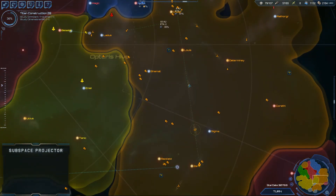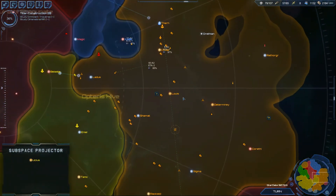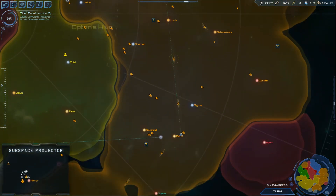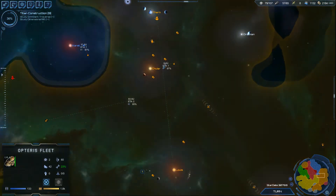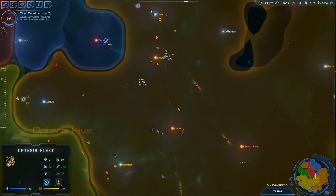Let me correct these subspace projectors because they seem a little off angle. Not as bad — sure, that was a bad angle in general. There we go, that should help a little bit, and it puts us straight through there. And if it says it takes one turn, that would be kind of nice — if it took a single turn to do.